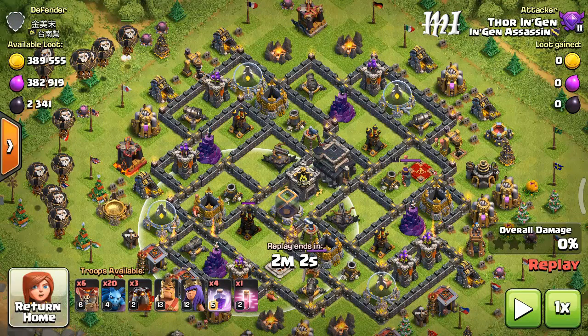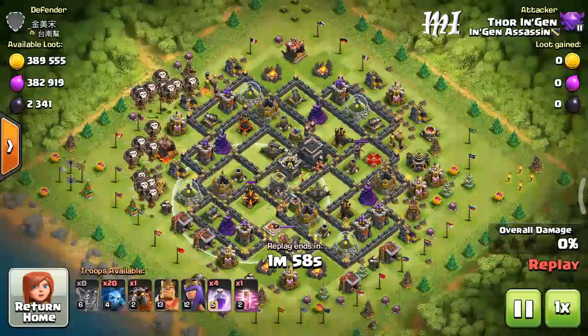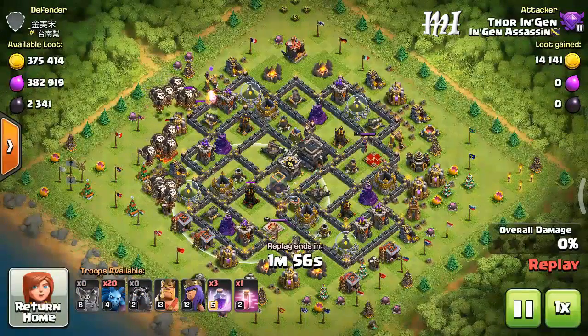Then I will first send some balloons and then my lava hounds. At last I will send some minions and my heroes to pull out the loot.